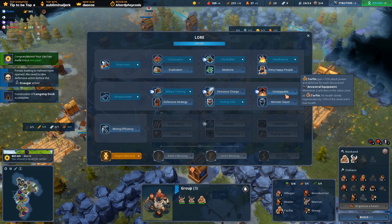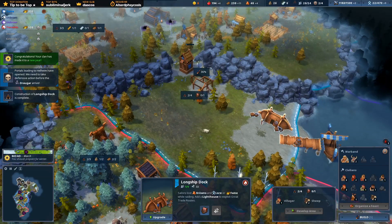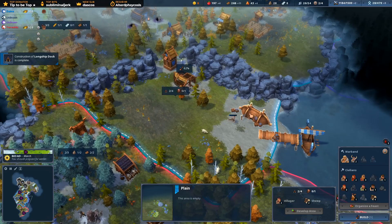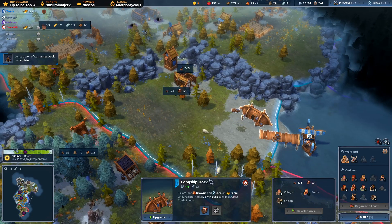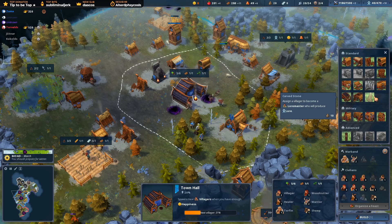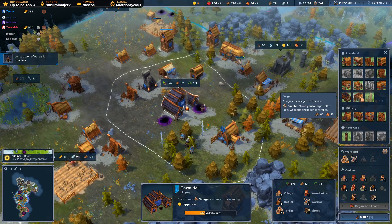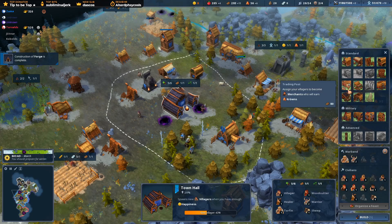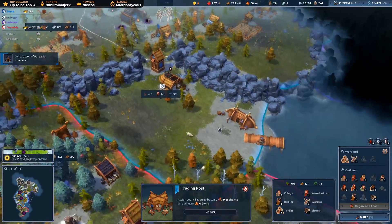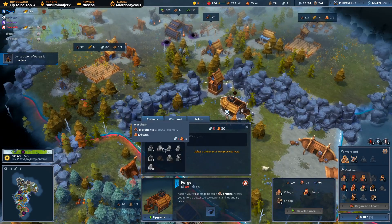Weapons are 50% faster, forge costs 50% less. I want them all. Let's get Torfin beasted. We'll get someone here so that's going to be some more science coming in - more lore. We've got four sheep now. Maybe put another marketplace. Actually, I'll put a trading post. We'll do that next as we get 50% off on that one.